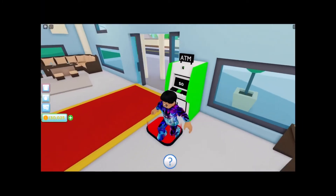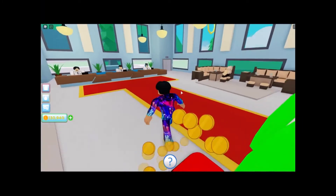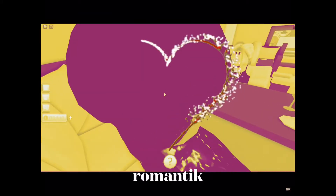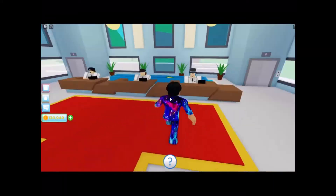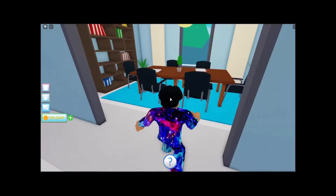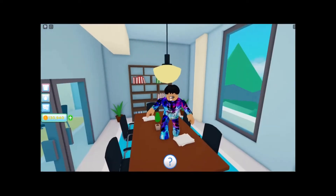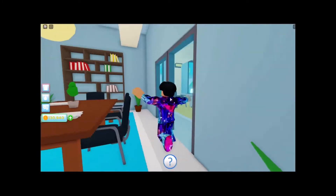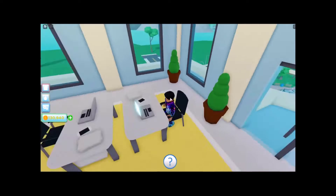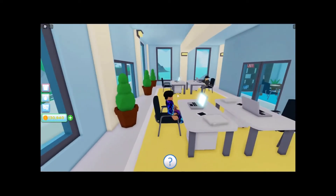So we enter the skyscraper — we have our ATM in here, and you can sit right here. Going to the second floor, it's very nice. On the first floor we have a manager's office. I can't sit on some chairs but I can sit on this one.